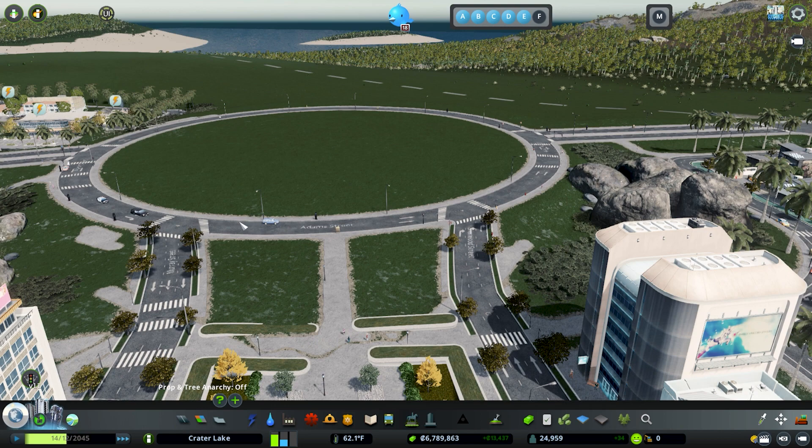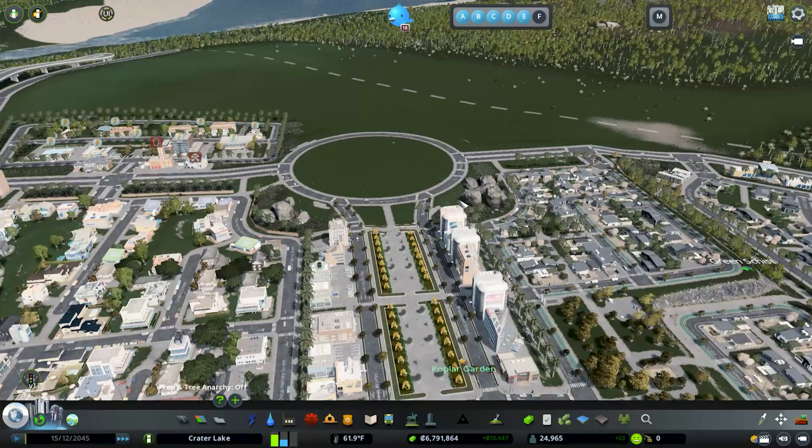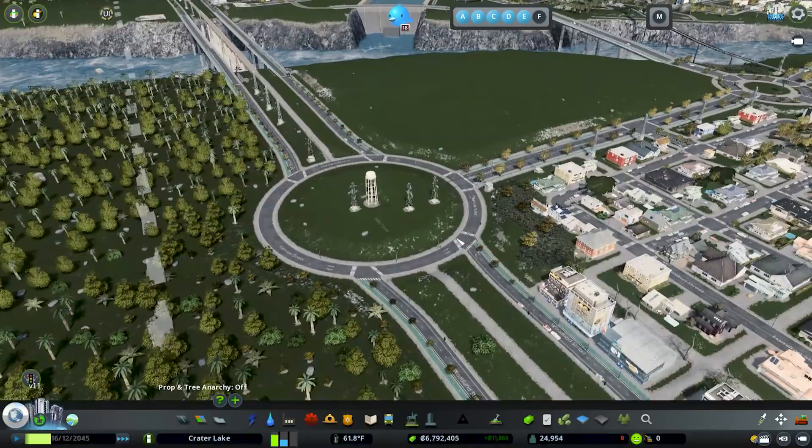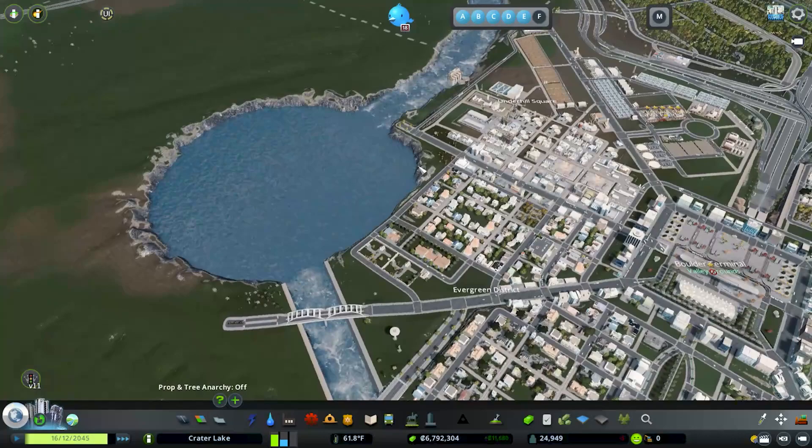So I went through and created nice little slants on the approaches. Now when a car is approaching they can slow down and already see the roundabout. I also raised the roundabout up a bit since it was kind of low. We're still going to do something cool with these, like a monument or unique building in there. I made the same changes to all of them and adjusted the terrain a little bit.